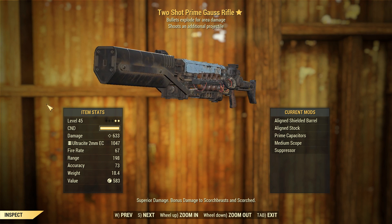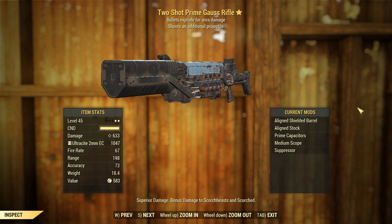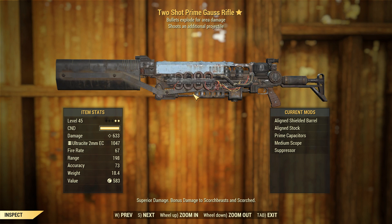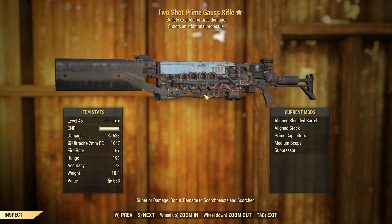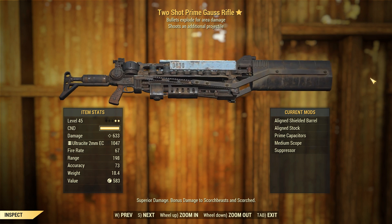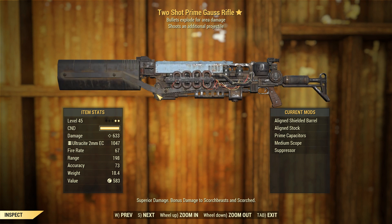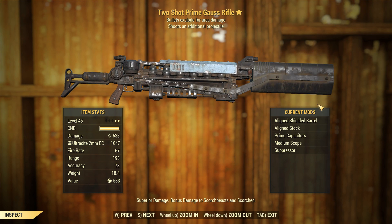G'day, this is Captain Uben. This is a two-shot explosive prime Gauss rifle. Full disclosure — prepare the dislike buttons — this is a duplicated weapon, it is a copy. But the receiver and the capacitors are not; I actually farmed those during a stream, so I've put a little bit of time into this weapon. Starting off at 633 damage without perks, you could probably get away with using it just like that, but we're not going to do that.